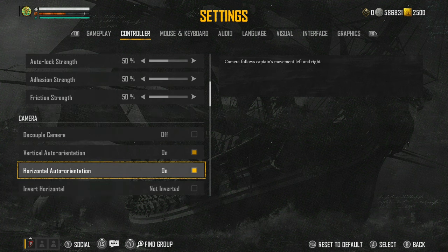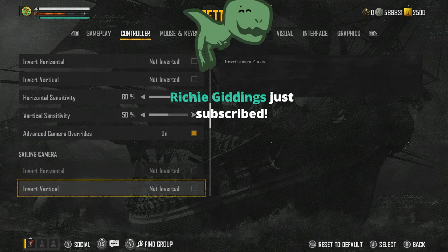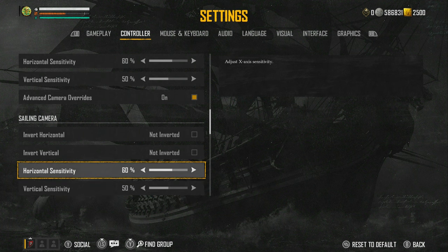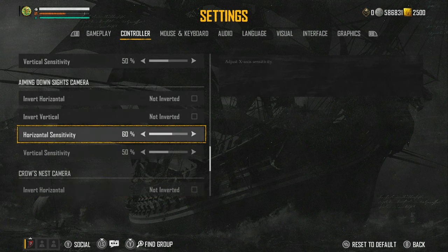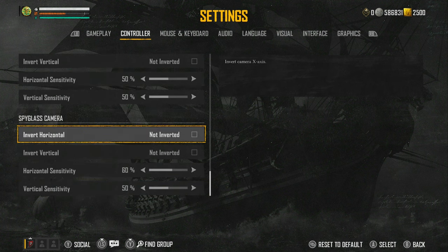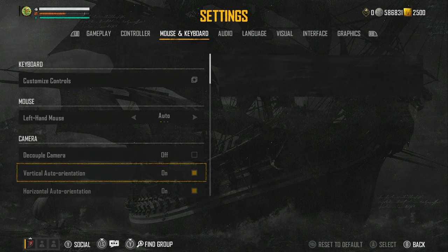Aim assist is on but all the lock strengths are basically at 50%, because you still want to be able to move the camera — especially with bomb arms, you want to be able to aim in front. If you've got too heavy aim assist it's going to make it really hard to lead your shots. Decoupled camera off, vertical auto orientation on, horizontal auto orientation on, invert horizontal non-inverted, invert non-inverted. Horizontal sensitivity 60, vertical 50. Sailing camera 60/50, aiming camera 60/50, aiming down sights camera 60/50. Crow's nest is 50/50 because I don't use it often, otherwise I'd put it 60/50. Spyglass 60/50 — the more consistency on aiming, the easier the muscle memory.